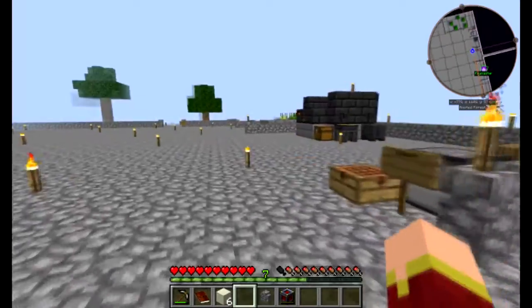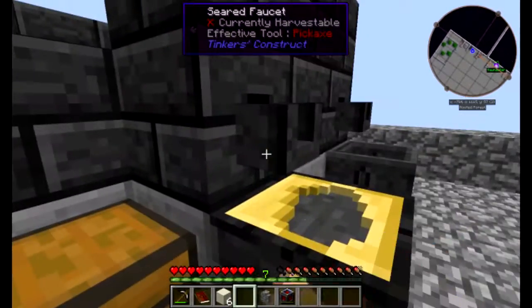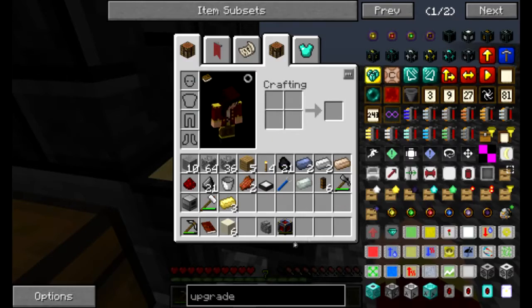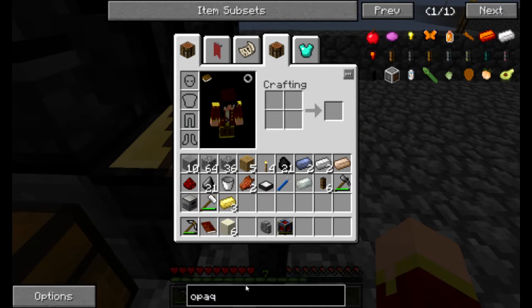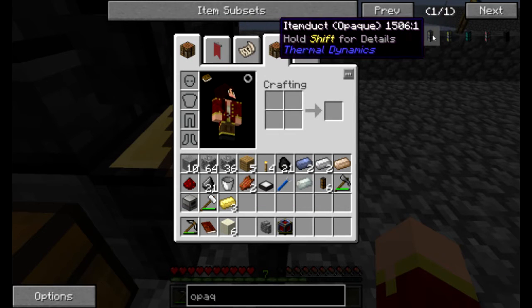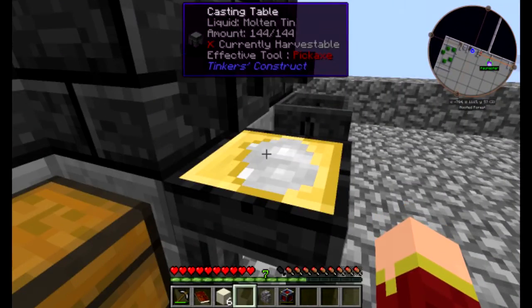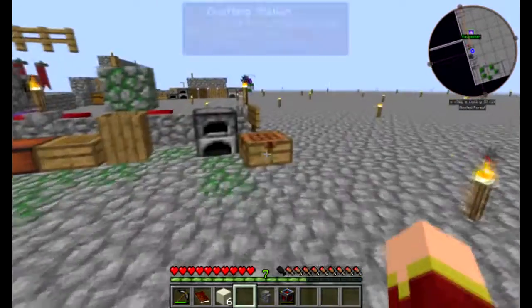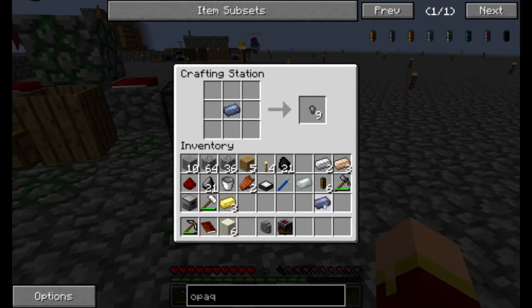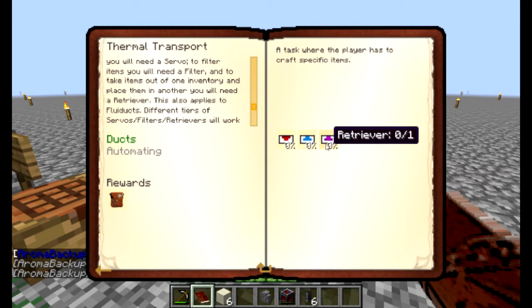We're waiting for this stuff to smelt up, and then I can turn in another quest, and hopefully we get something cool from it. We already have the fluid duct - we need the item duct. We need two tin. We got powdered platinum - that's new! Item duct. There's a second part to the quest - now we need a servo, a filter, and a retriever.